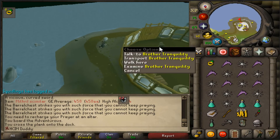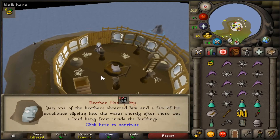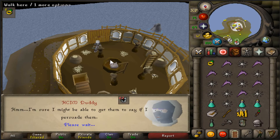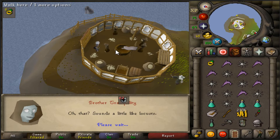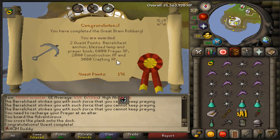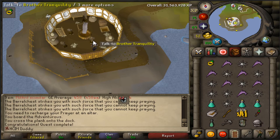I went to work for a bit and came back — we're just now finishing up Great Brain Robbery. Just killed Barrelchest — he almost murdered me — but I finished it. After this long cutscene: 6k prayer XP, 2k construction XP, 3k crafting XP. We got the anchor — very cool!